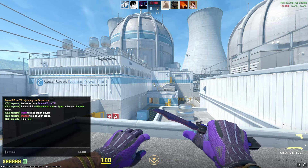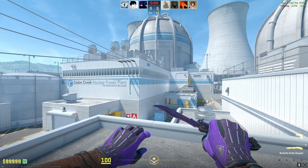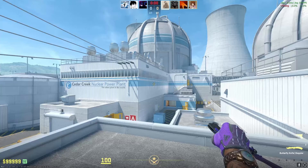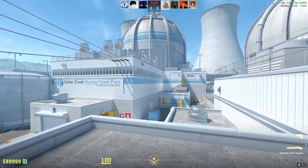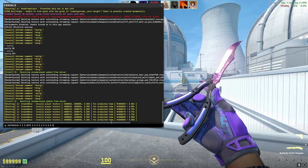Have you ever wondered what the most expensive inventory in CS2 is? That's what we're going to be finding out today. I'm going to be building an inventory with the most expensive skin from each gun in Counter-Strike 2. We're only going to be using liquid prices for this inventory, meaning we're not going to factor in rare floats, rare patterns, or even sticker crafts. I'm strictly going to be using the base price of the skin.